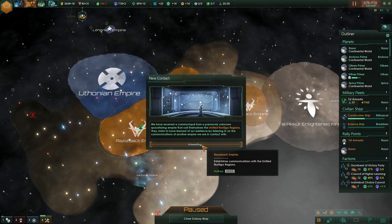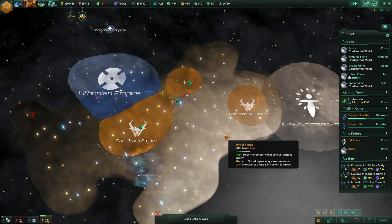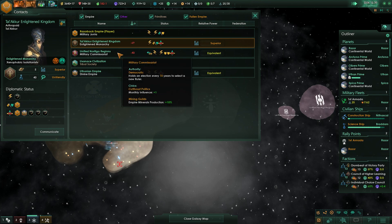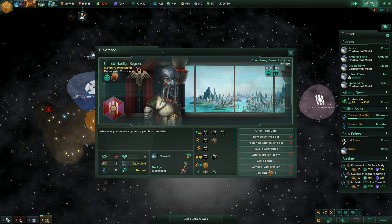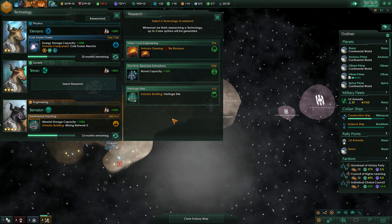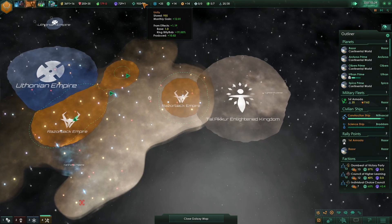37 months. We got the new space stations — we can build. We have a new empire — Democratic Crusaders. They're all the way over here. They're the most friendly so far out of everyone. Let's try to guarantee their independence as well. That sort of drives up my influence a little bit. A heritage site would be good to have — start getting some better unity going.